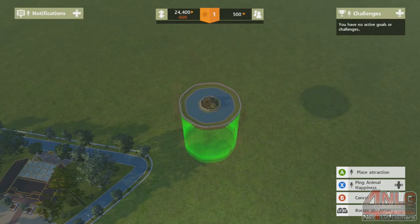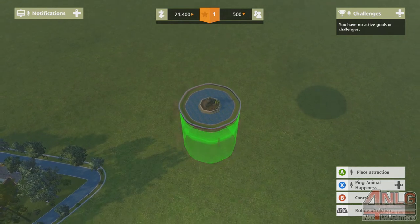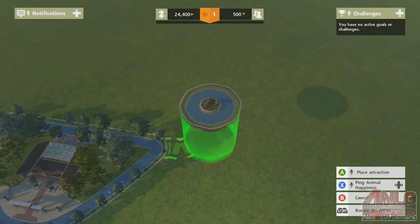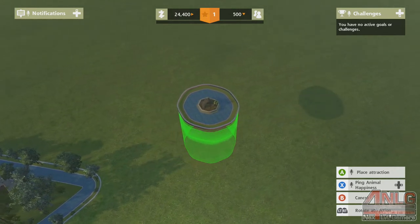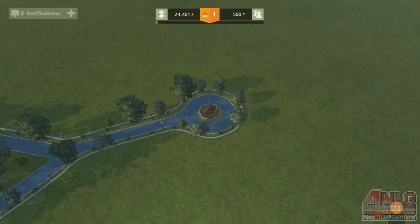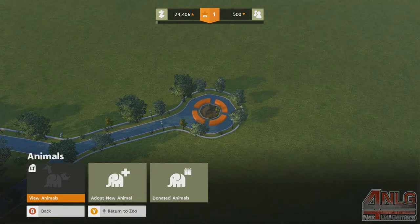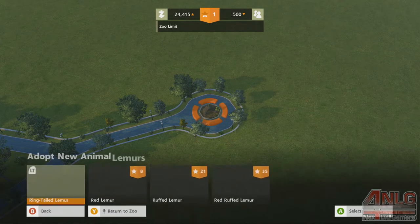We'll start with Tropical Rock, which gives us a lemur. I'll add one over here and try to space things out this time. Last time I had everything crammed right next to each other — one here and another right there — all this action going on and then I hit the limit. We'll either ditch some exhibits and release the animals, or donate them as we reach level 15.